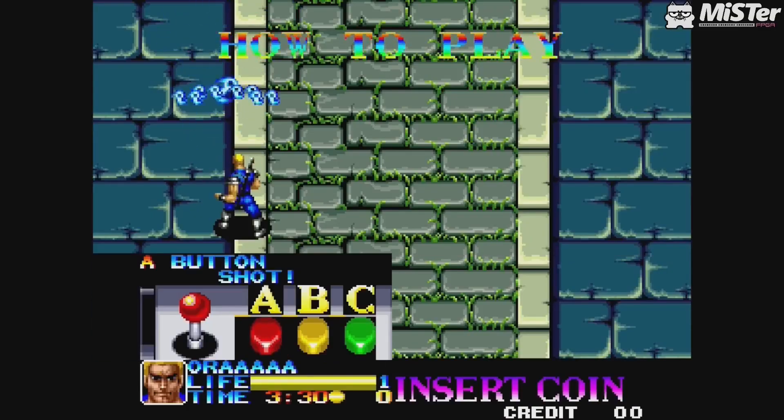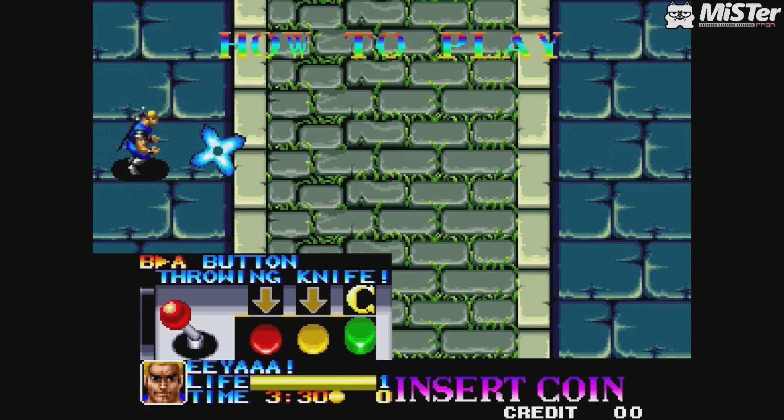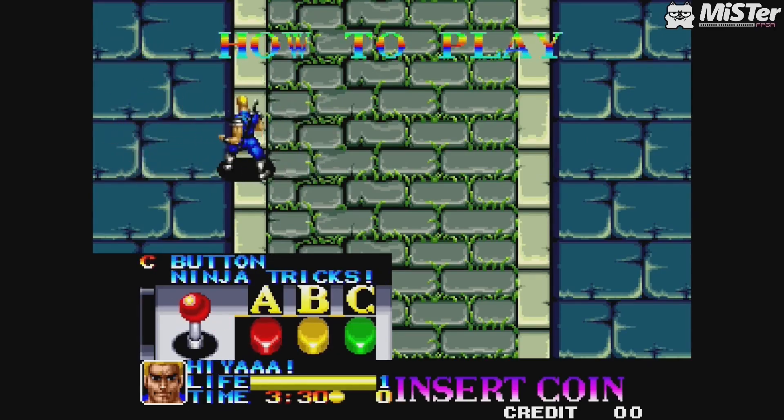Ninja Commando is a top-down run and gun — I kind of see it as a shooter but it's more a run and gun — and it was released in 1992 by Alfa System for the Neo Geo. You've probably heard of Alfa System; they've made lots of great games and honestly this game is no exception.